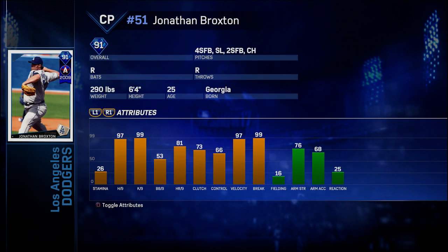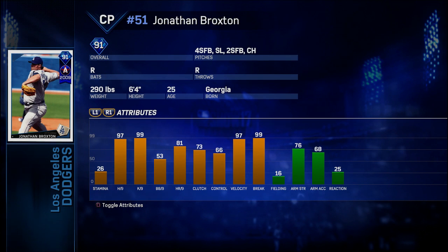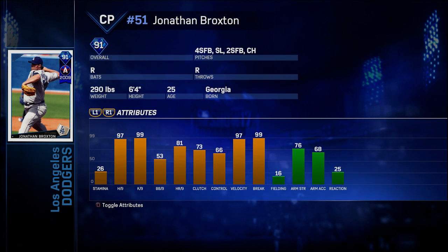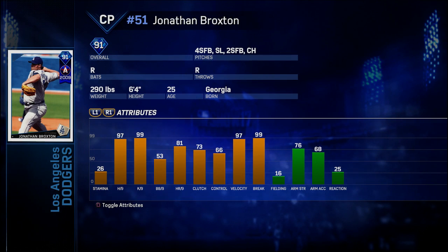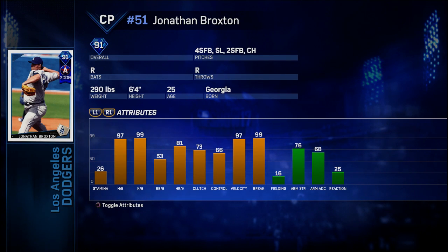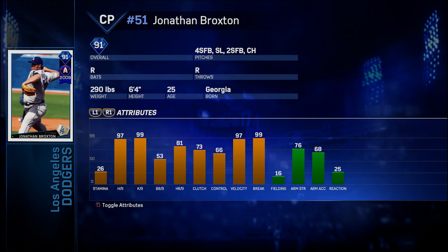Now we're getting into the guys that are really interesting: the 91 overall Jonathan Broxton card. This guy is nasty in every sense of the word. His hidden K per nine is elite — there are only a couple of pitchers in the game with 99/99 K per nine for relievers, and he's basically one of those guys at 97/99. He has a 53 walk per nine, so I know there are people who are big into control pitchers, but I'm pretty good with my interface so I don't really care about that too much.